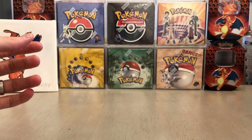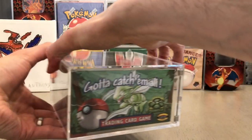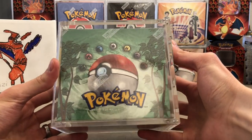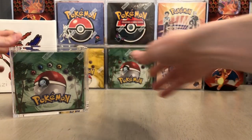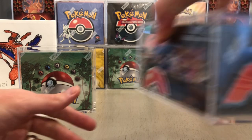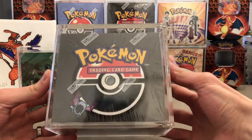These are sealed so I'll keep them aside. One of the other things was a Jungle booster box — unlimited, very minty, very nice box. I already have a Jungle box, but that's really cool. That's probably a $2,400 to $2,500 value — I have to check the market right now.